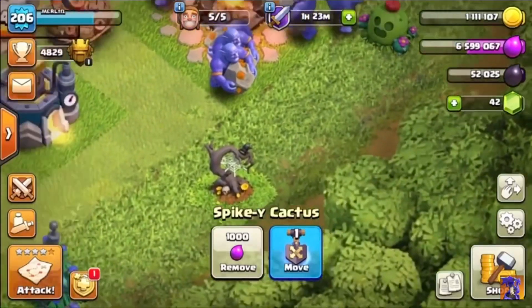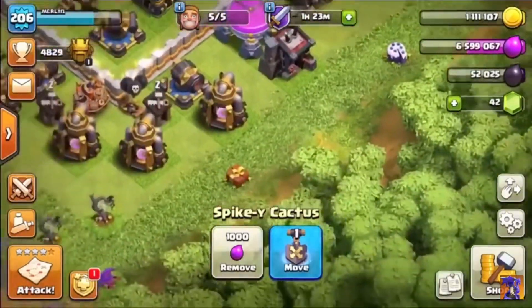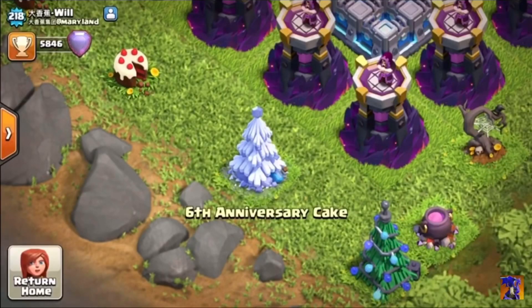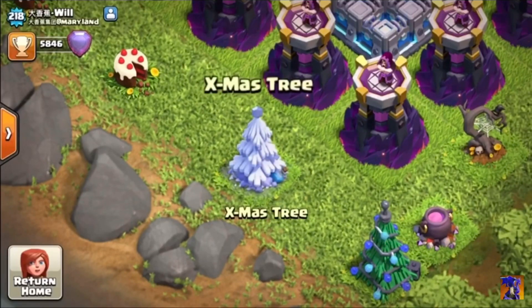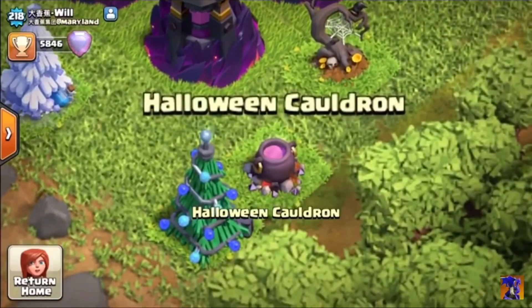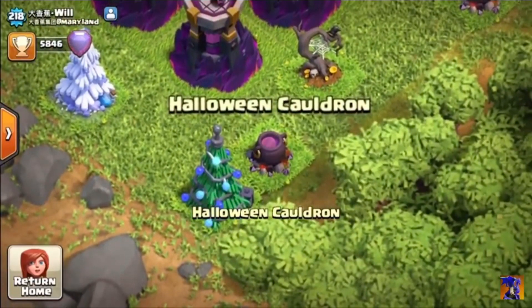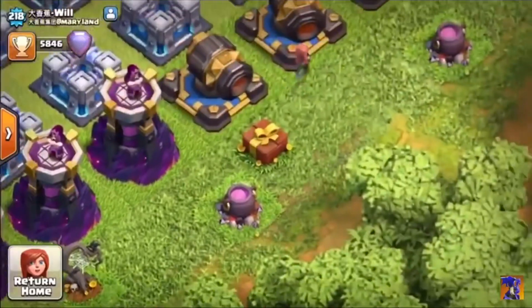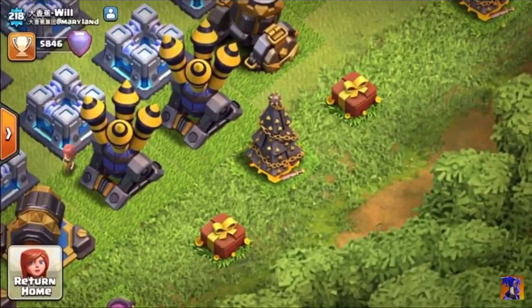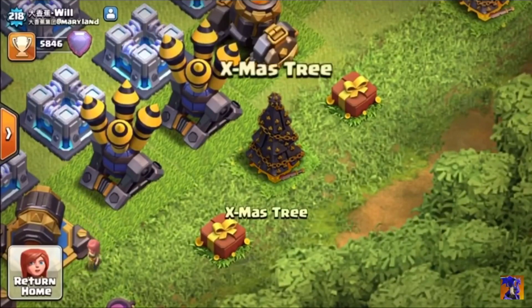I don't know, it was probably a year ago or something. Christmas tree from 2017 I think. And there's a fifth anniversary cake there as well. And there's your cauldron - oh yeah! I like the cauldron, I love that, that is cool. I really wish I could have that back. He's got a few of them. I don't like that tree - it's a bit dull, it's like the 2016 tree I think.